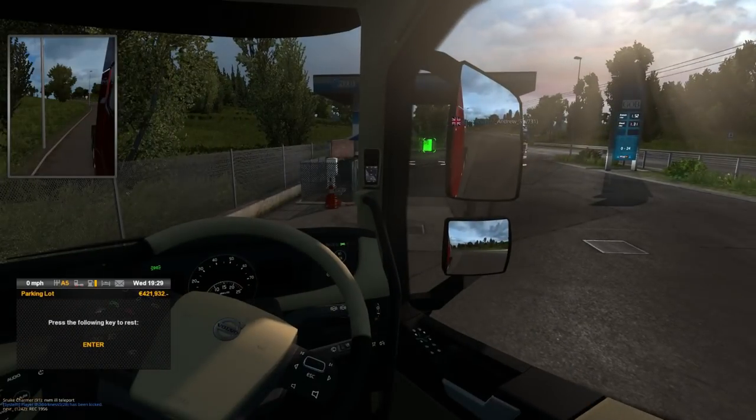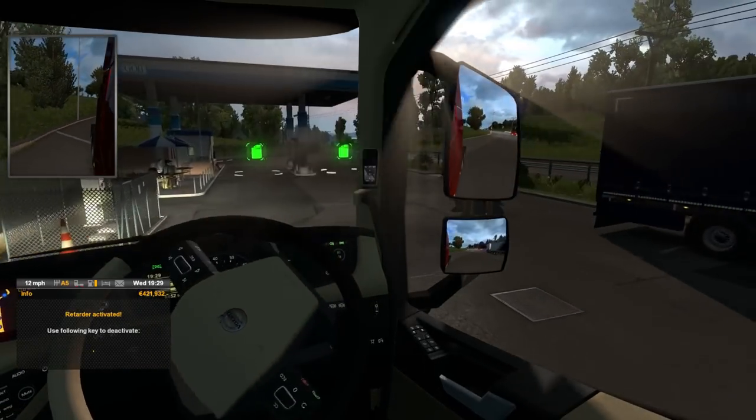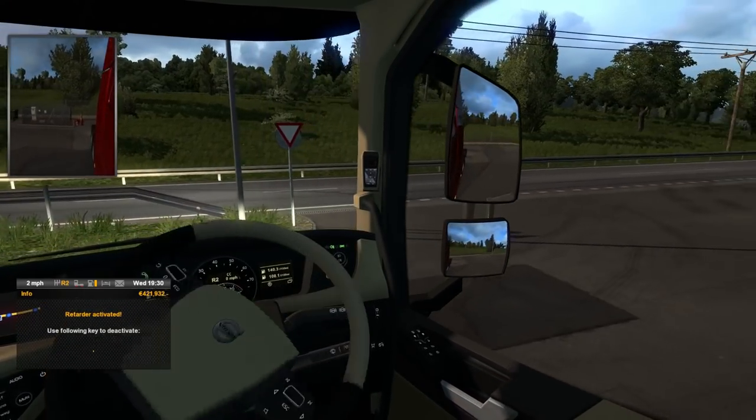Today what we're going to be doing is driving probably from Duisburg to Calais, which is of course using the fairly busy road. Although you can go a much faster way if you'd like to. But this is the multiplayer server and things are quite busy.